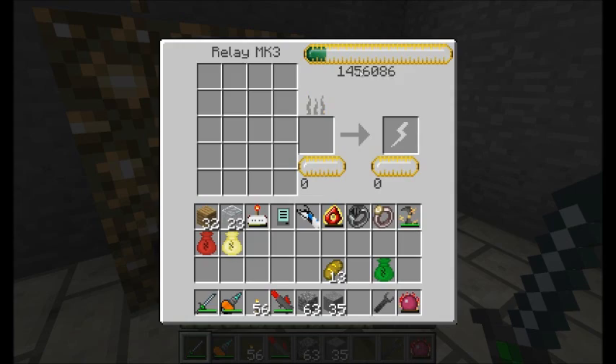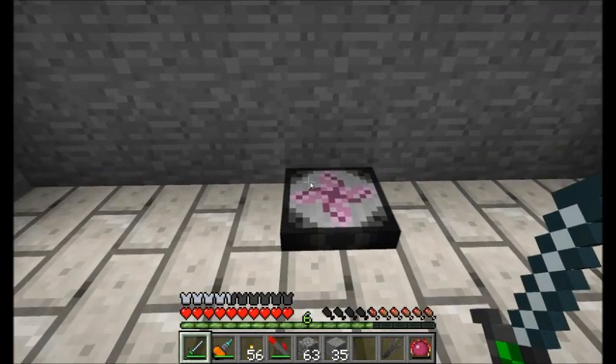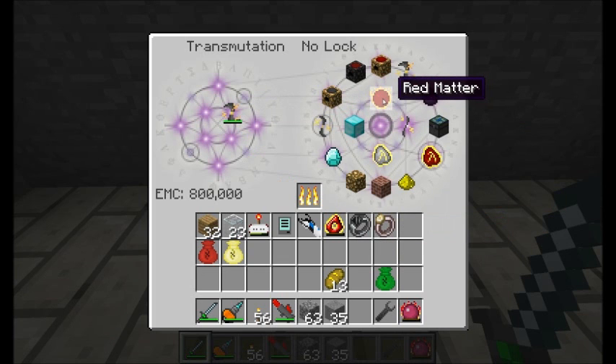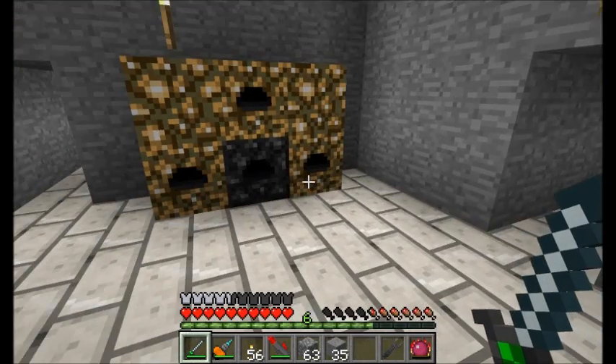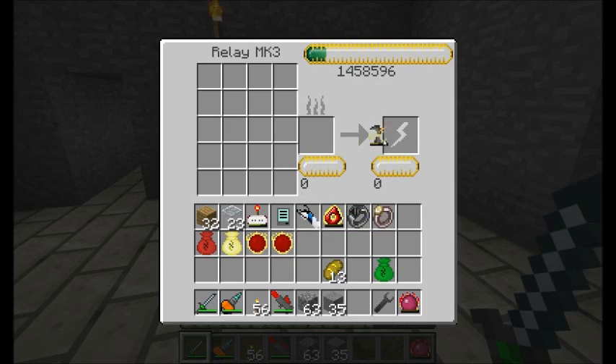Look at all this yummy, delicious, awesome EMC that we've got. Kleinstar Dry, nice and fully charged. I want to build an item that is more for fun than anything else — it's something I've really been looking forward to, probably one of the coolest Equivalent Exchange items out there. I'm going to steal a couple pieces of red matter straight out of my Kleinstar Dry and just go ahead and recharge this guy for a minute.